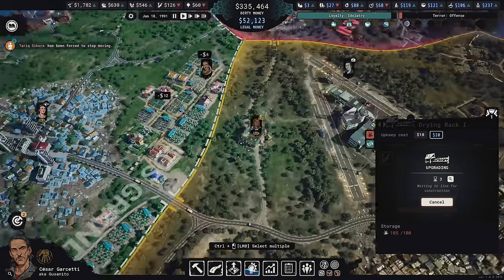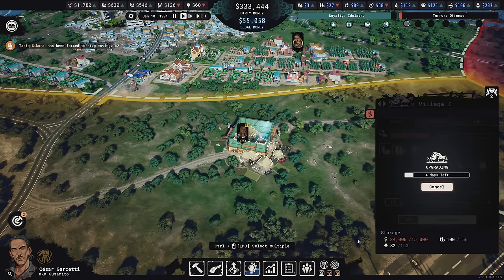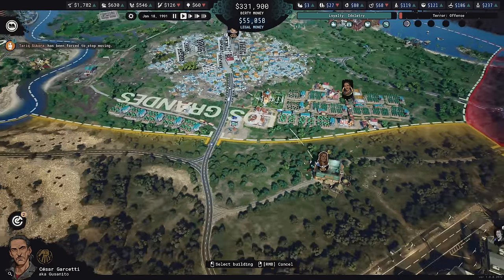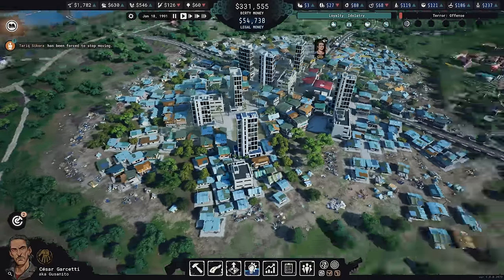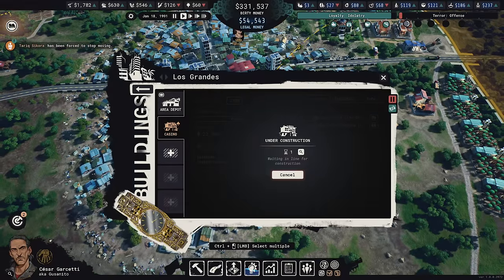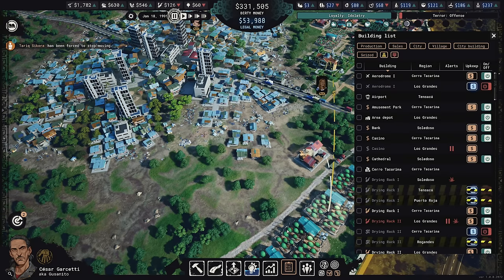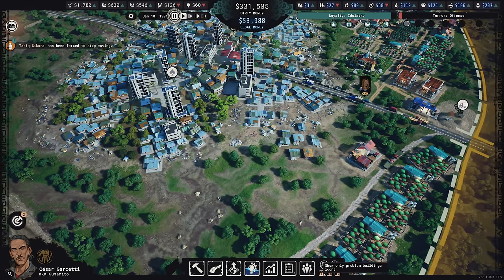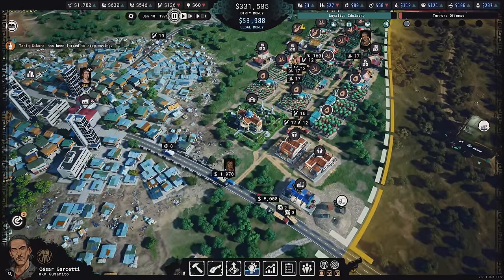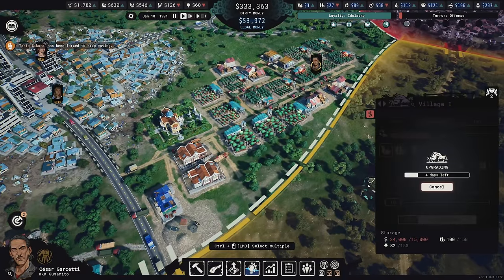There's a long construction queue because of other things happening too — we're upgrading this village, and I've dropped 24,000 in illegal money into it. We're also building a casino. I wish I could reorder the pending construction list to prioritize one project over another, but I'm not sure I can do that.